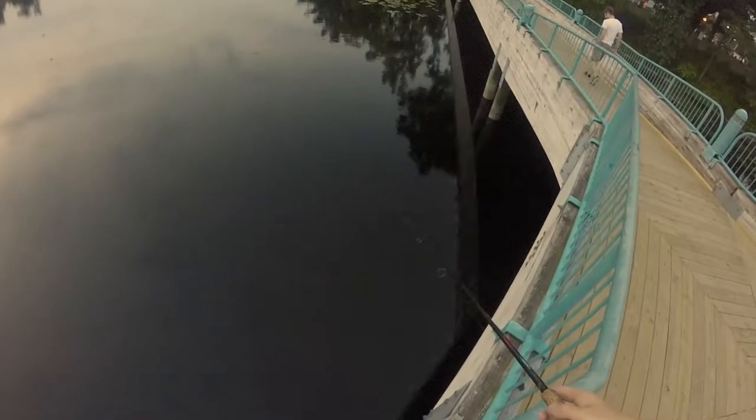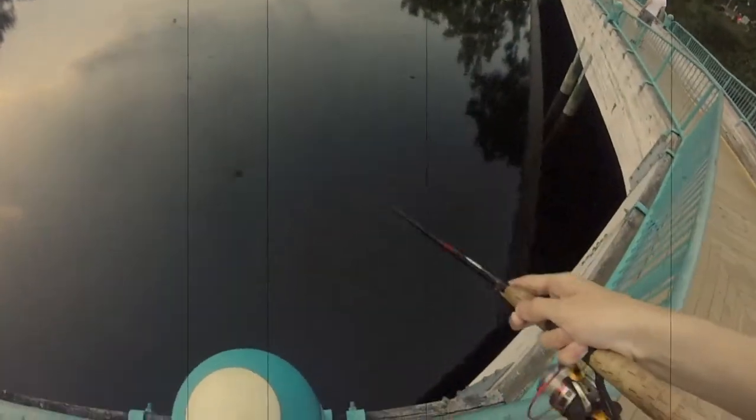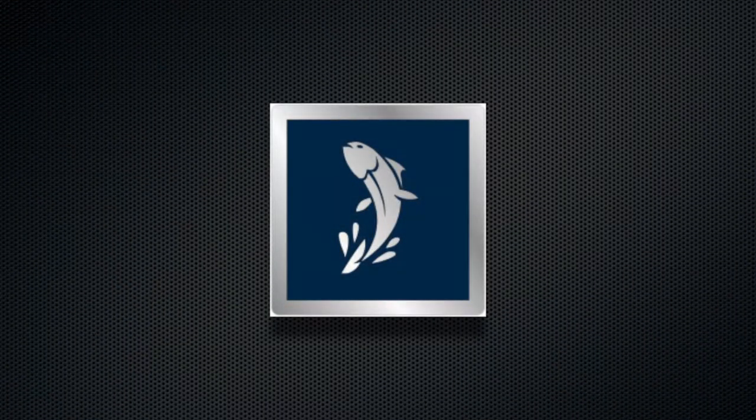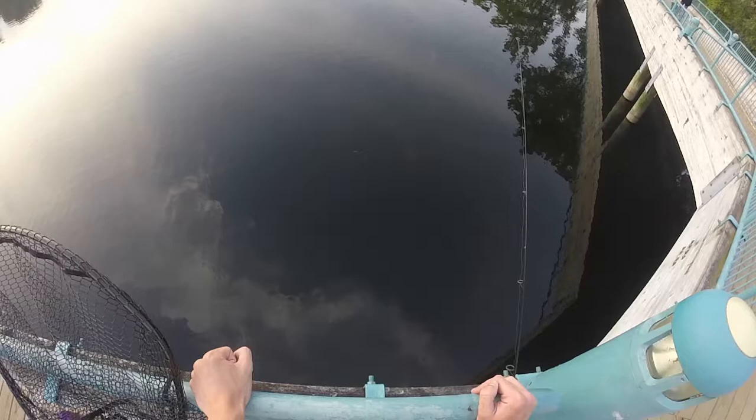This might be a big one. Before we get into the fishing content, I'd like to first explain what I was using. For bait, I purchased a loaf of bread and broke off little pieces to tightly squeeze around a Gamakatsu octopus circle hook. About six inches ahead of the hook, I affixed a small split shot sinker to my line.